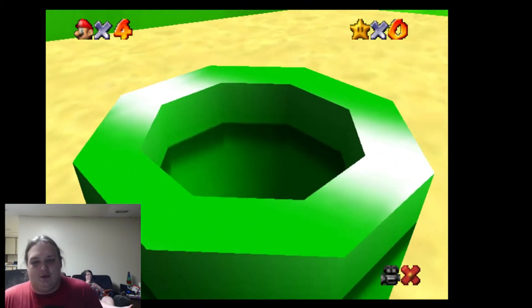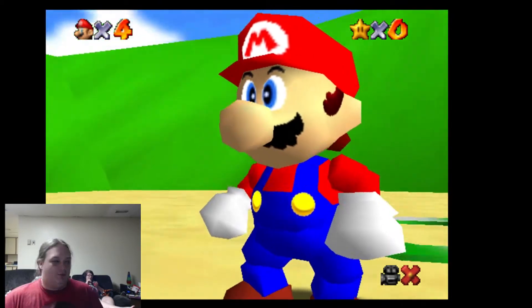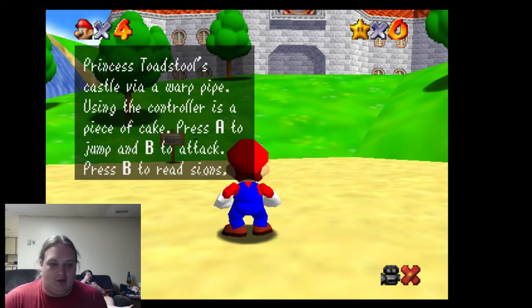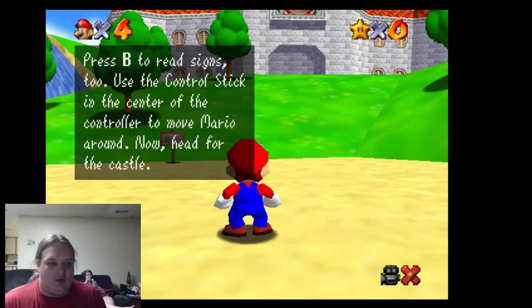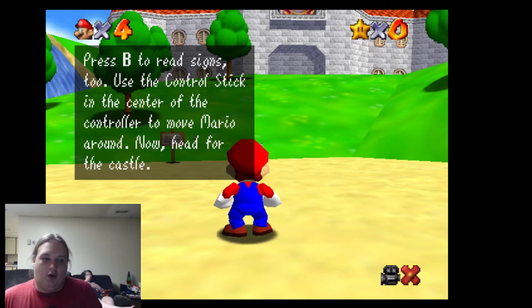So we have Mr. Mario himself. It says, Ciao! You've reached Princess Toadstool's castle via a warp pipe. Using your controller, it's a piece of cake. Press A to jump and B to attack. Press B to read signs too. Use the control stick — mine's on the left-hand side of the controller. And you can move Mario around. Ahead for the castle.